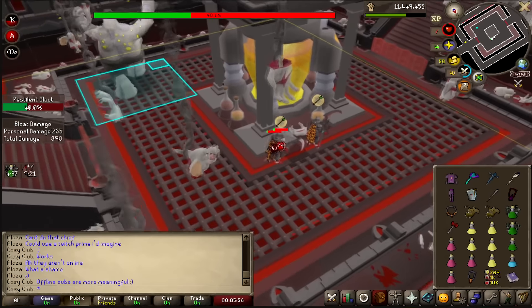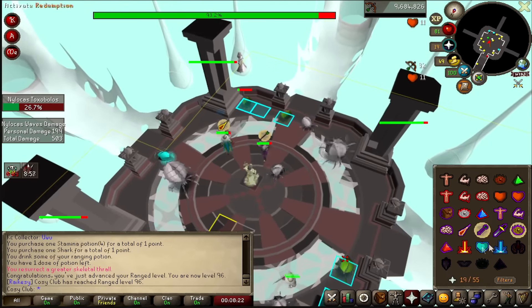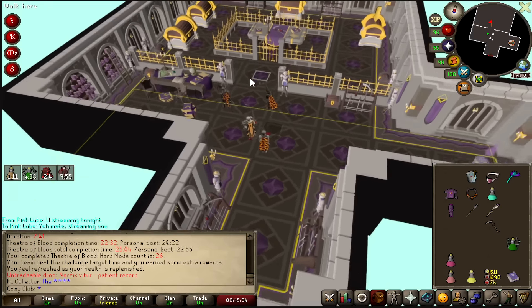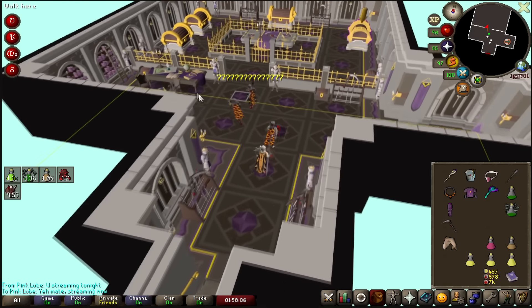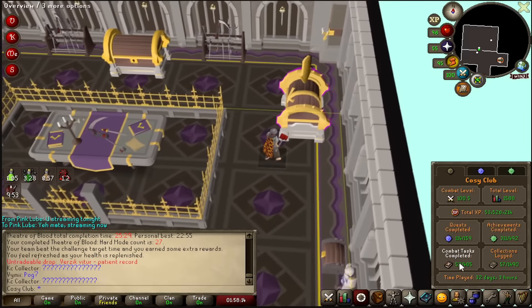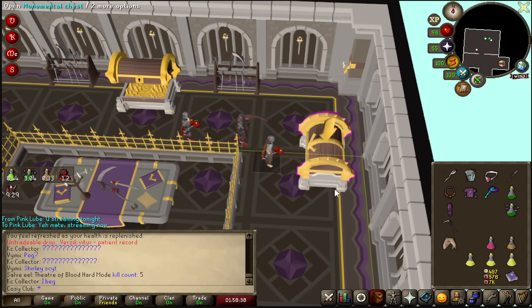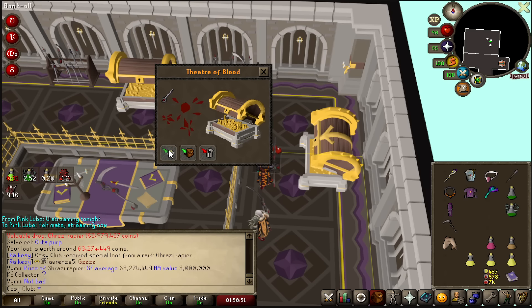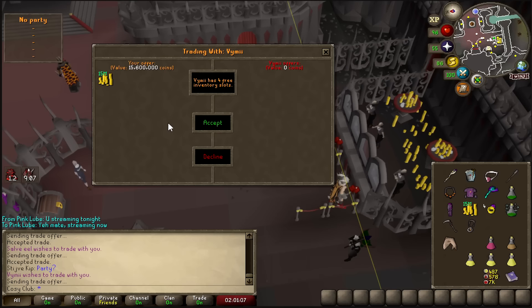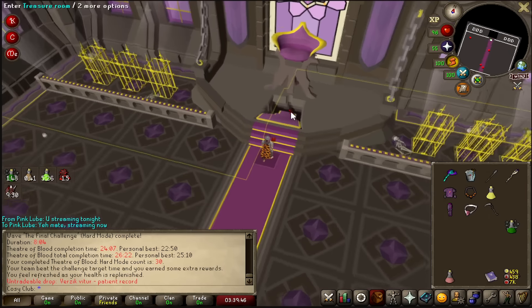That was an 800 XP drop! 96 Range - I imagine a good chunk of that XP has come from this raid. This has to be purple. It's never purple. I don't think we've had a purple in over 40 raids now. And it's in my name! It's been so long - 27 Hard Modes and we haven't had a purple the entire time we've been doing Hard Modes. I'd love to get a Hilt or a Sanguinesti Staff. Another rapier - the second one - 60 mil. I am seriously in need of the cash right now, so we'll take it. 370k cash stack. 15.6 mil each. The cash stack has been recovered and I'm topping straight up on supplies.